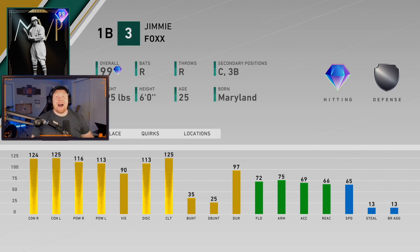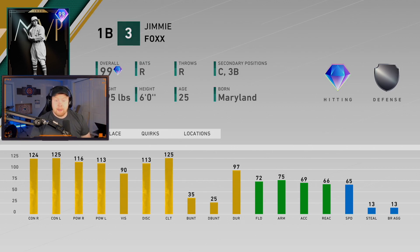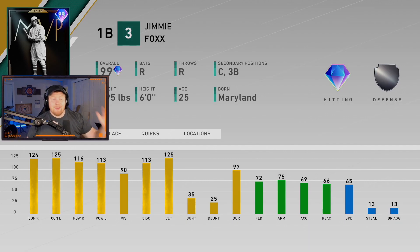The reason I might not pick Kenley first is 99 overall Jimmie Foxx with the catcher secondary — that's what I was talking about at the beginning. Jimmie Foxx can play catcher with those hitting stats: 124, 125, 116, 113. You are not going to find a better hitting catcher. He's going to have bronze defense behind the plate, but if you prestige him it'll get up to silver. 65 speed — pretty close to Pudge. He's also got a really good swing so I'm super excited for this one.